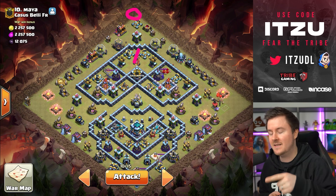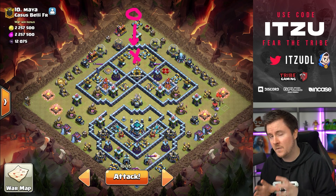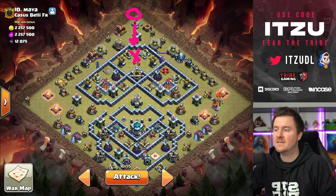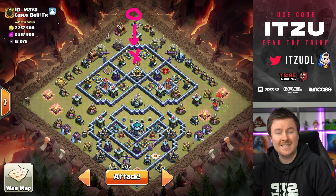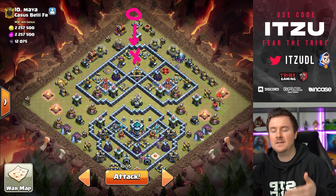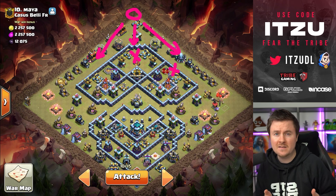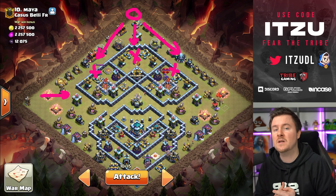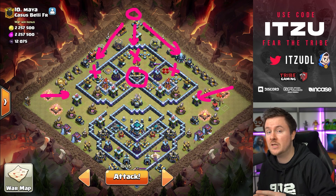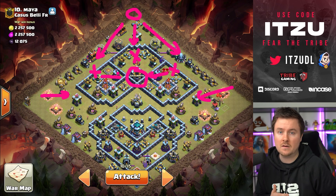On this base, the first thing you can see is the inferno tower next to the clan castle, so yeti blimp is just awesome there, a lot of value. A queen charge around this area makes sense after that. The problem with queen charge hybrid is that the charge will take a lot of spells - you always need at least two heals, sometimes one but most of the time two heal spells, otherwise it's kind of rip.